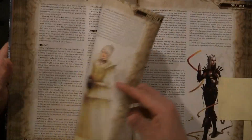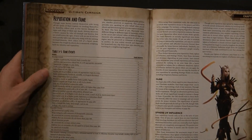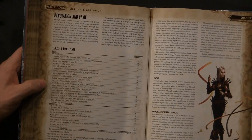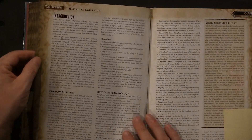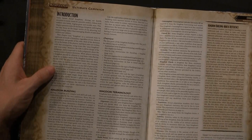There are even sections on relationships, lineage, and reputation and fame — I haven't gotten to read that section yet but it's very intriguing to me. After that you move into chapter four, which is kingdoms and war.